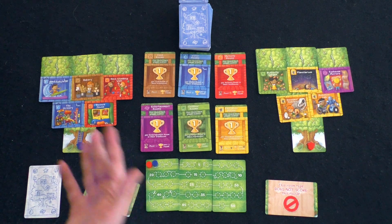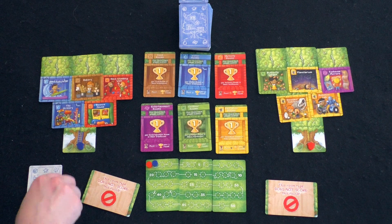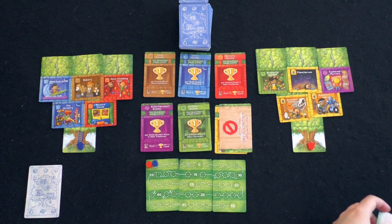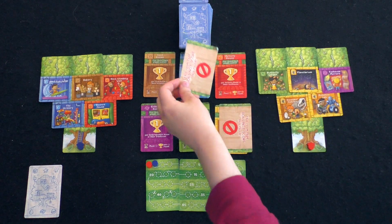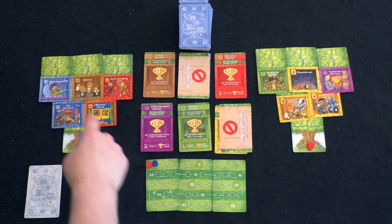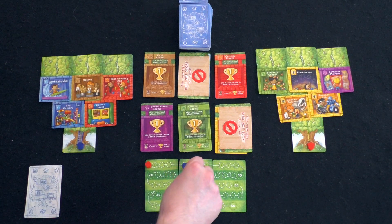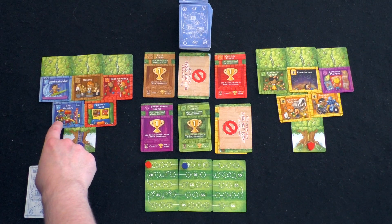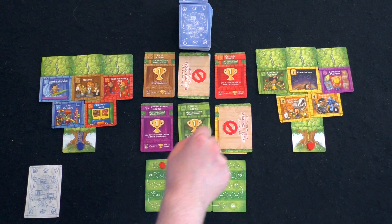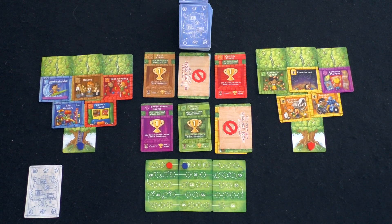The oldest player gets to pick the first color to eliminate. I think I'll do water — actually I'll do yellow. So counting cards: I have one brown, three red, one purple, one green. You have two browns, no red, two purples, three greens. You are tied.